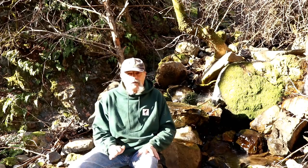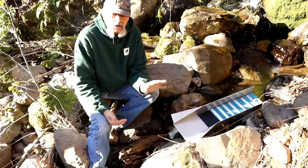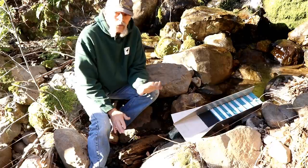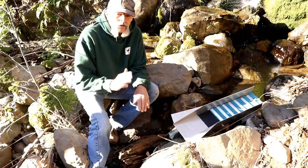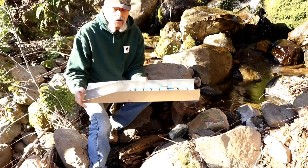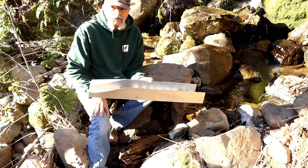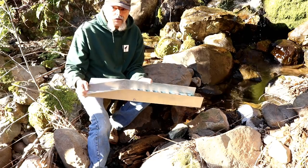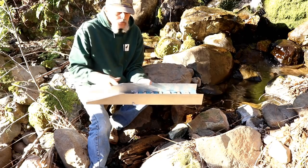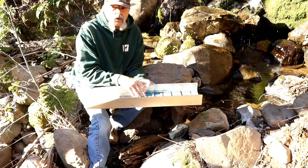We've got a good spot to set the sluice box up — it's going to take a little bit of work. When you're setting your sluice box up, there are a couple of things that are mandatory. One thing that's mandatory is your drop — you start at about an inch per foot of your box. This box is two feet long, so the discharge end has to be two inches lower than where the water comes in. That's where you start; you adjust depending on the size of gold and other variables.